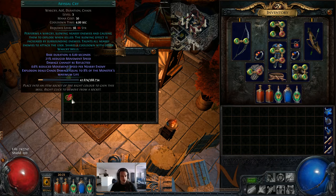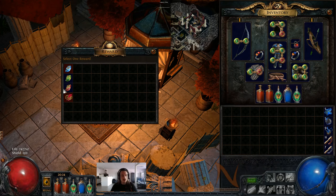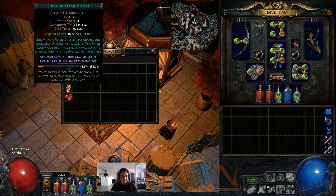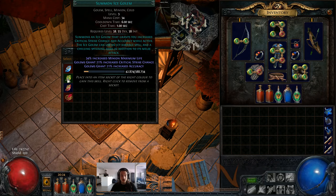Abyssal cry is a slow - it deals chaos damage equal to the monster's maximum life. Wow, that's a damaging war shout. This one is really nice as a proc that just damages enemies around you. Since my primary stat is dex, I'm probably going to go for the ice golem. It grants increased critical strike chance and accuracy, uses an icy barrage spell and a chilling spinning dash in addition to its melee attack. It grants 21% increased crit chance - that's really nice. Flame golem grants extra fire damage. The chaos golem grants a little bit of physical damage reduction. Ice golem it is.